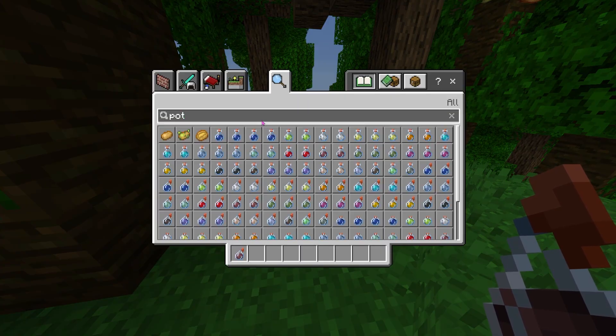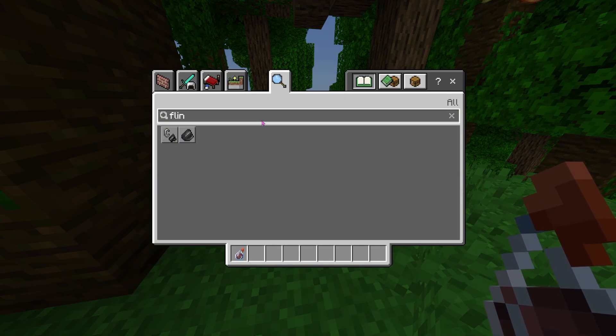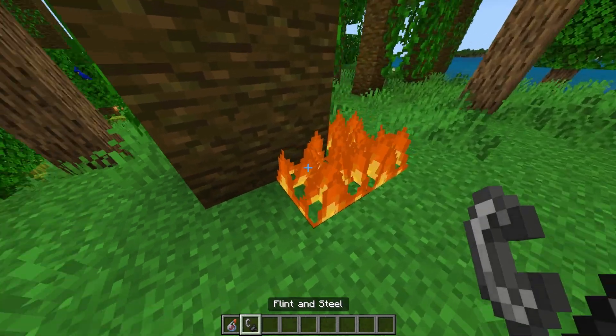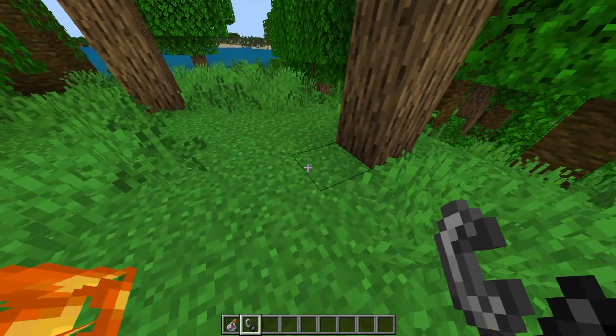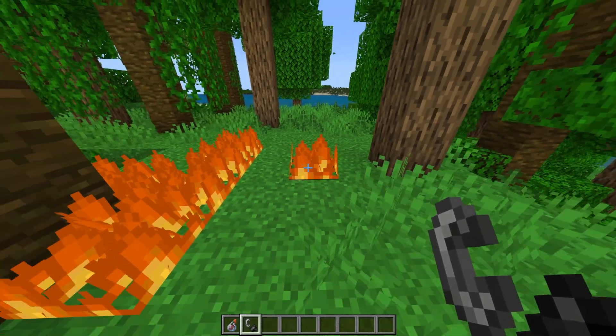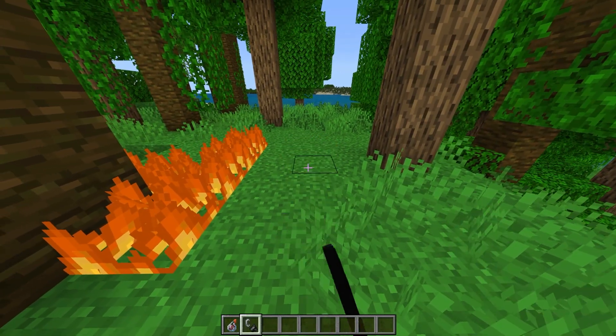Next up there is actually a no fire animation. So if we go ahead and place in some flint and steel, this is also going to save us FPS. As you guys can see, it's actually not moving. However, I guess the fire is actually spreading fast. I thought I clicked multiple times or something.